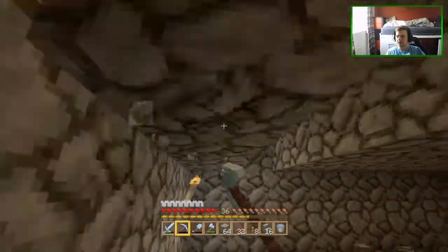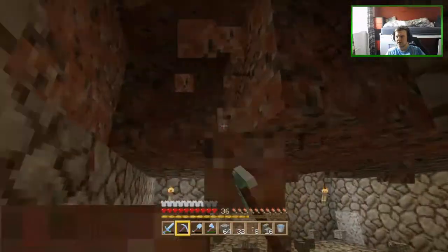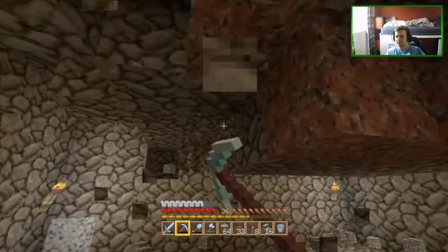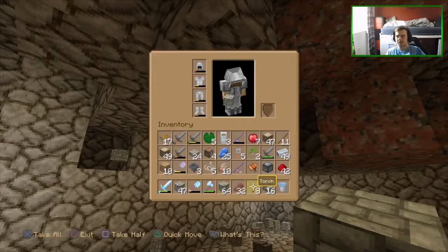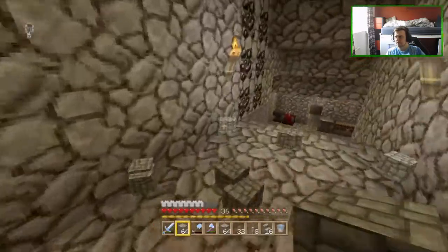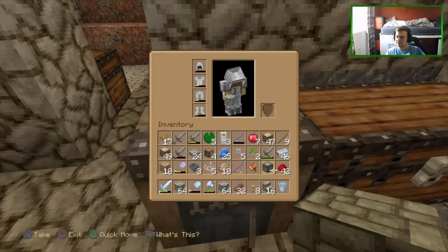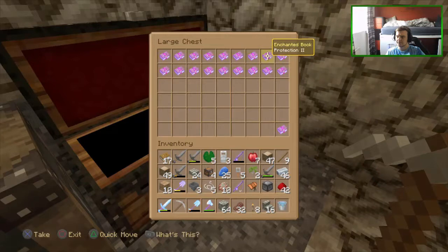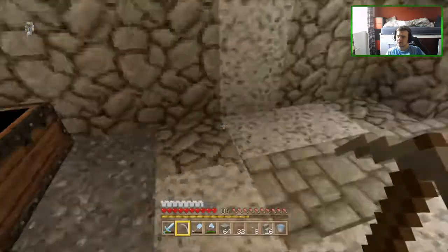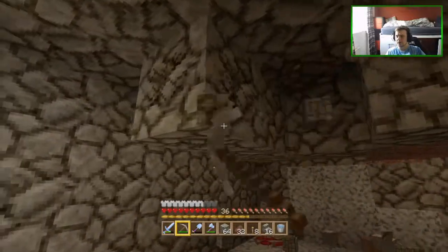Almost done with this now - just taking this last layer off and then I should be alright to start remaking it. Well... that's the pickaxe gone. That pickaxe that we said we would be screwed without - that's gone. Let's get rid of that cobblestone there. What do we have in here that can help us out? Not any of these... nothing really. Well, this is going to take a little bit longer, but we're almost done now anyway so it's fine.